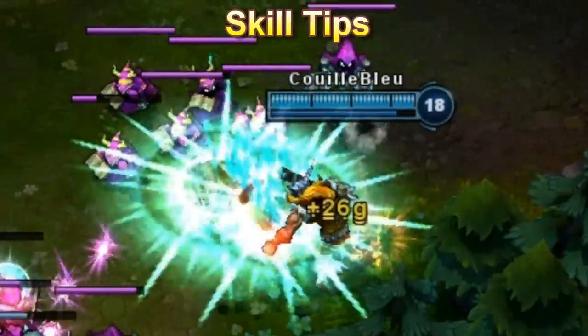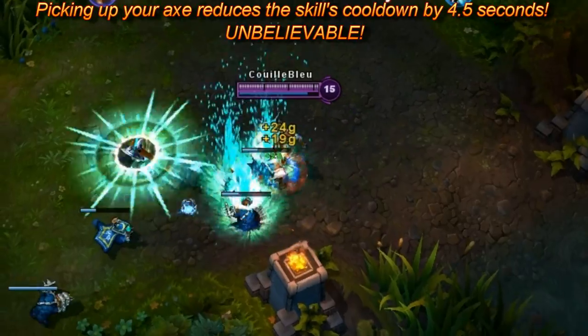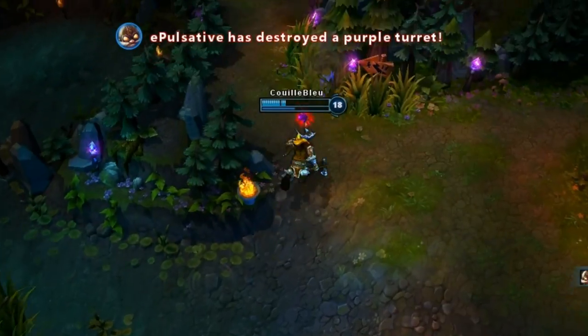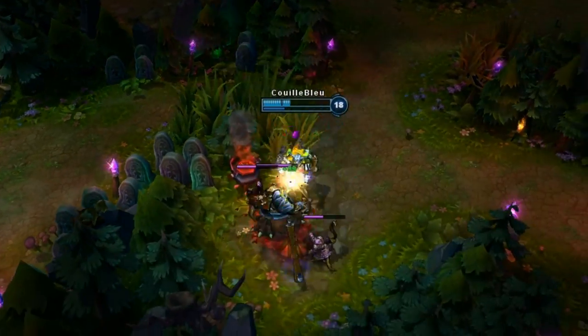With your Undertow skill, you can farm faster than ever by playing a little Pick Up the Axe, Throw the Axe game by yourself. That skill is also excellent to assist your teammates from a safe distance, to get a free assist, and to scout an area instead of face-checking the brush to counter-jungle the other team all day long.